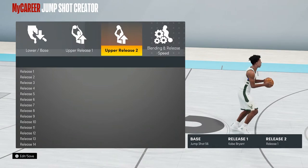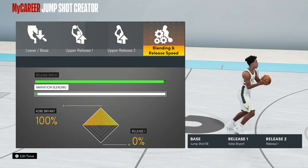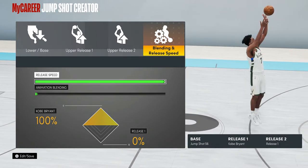For release 2 you can just put it as Kobe Bryant because it's the same thing, or you can make sure Kobe Bryant is at 100% and release 1 is at 0% — that's the jump shot you want to use. The release speed you want to have at max, so it's the fastest jump shot possible. I don't know what it is about this jump shot, but it's actually really easy to time.